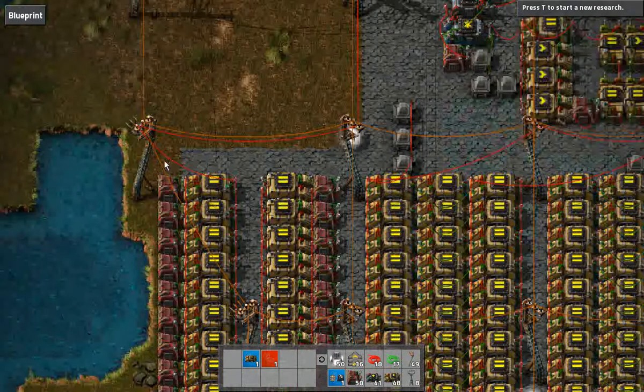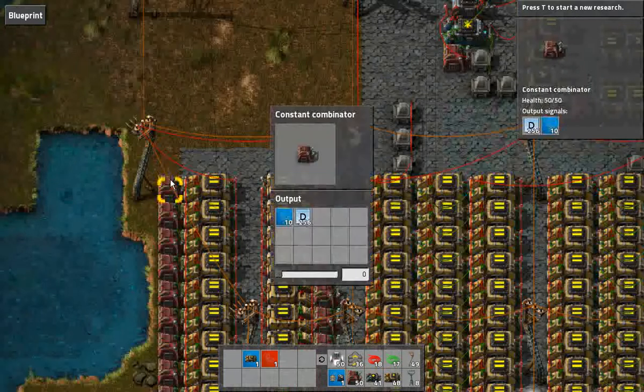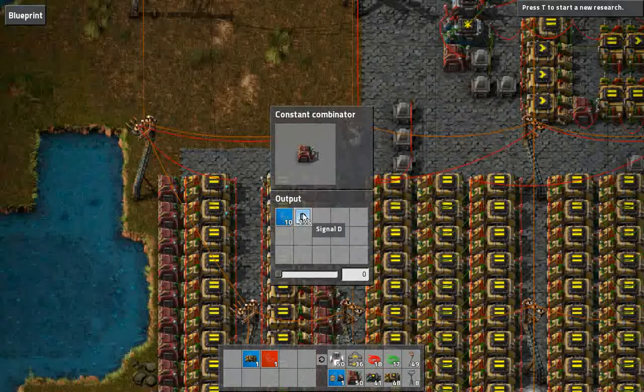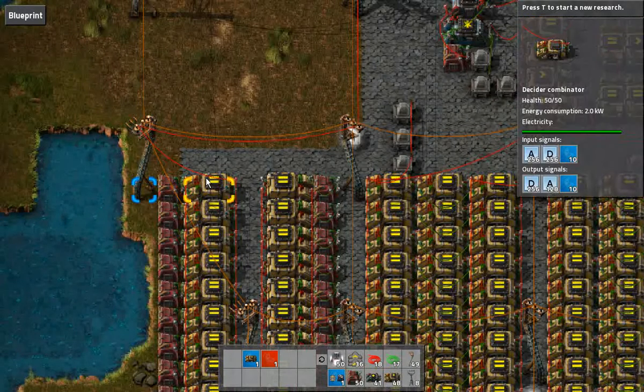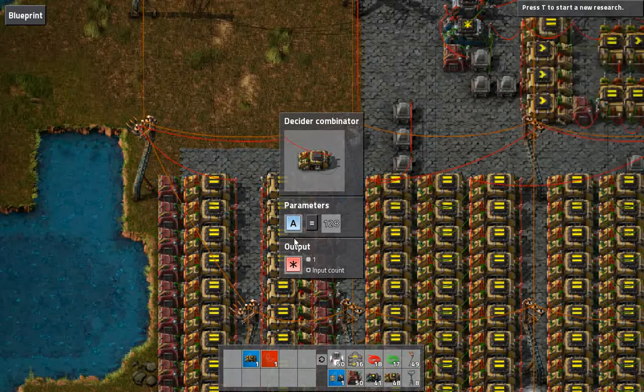This is read-only memory. As you can see, it's very simple. We have a constant combinator here that holds the instruction and operand. Then we have the decider here that's used to address this particular constant combinator. In this case, the address is 128.